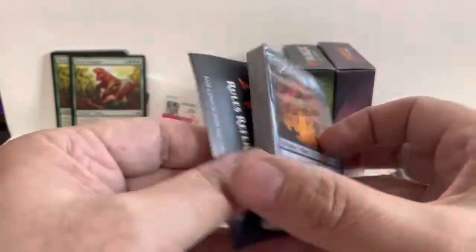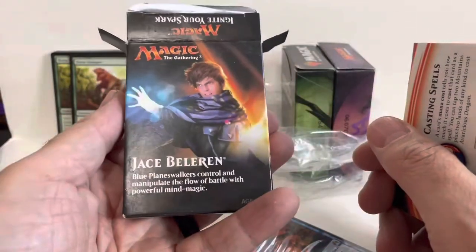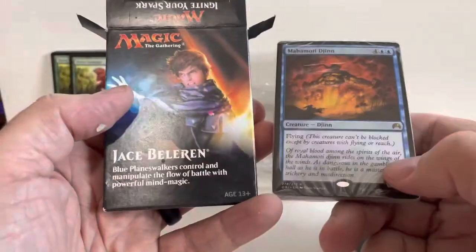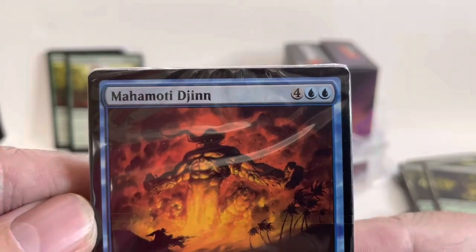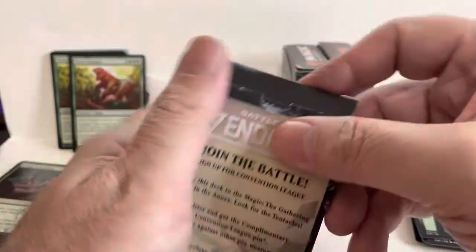This one's still sealed inside! I don't know what the rare card is with this deck. This looks like it's just the rules. This is Jace Beleren, Blue Planeswalker — so these are all going to be blue cards. Actually, it does have our rare right there on the front with the gold logo: the Mahamori Djinn. So that deck is complete as it is, we can just put that back in there. I paid $5.49 for all these cards, so basically $1 per deck — I think I'm doing okay so far.